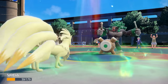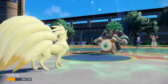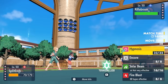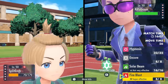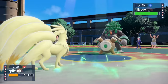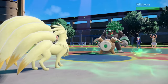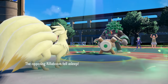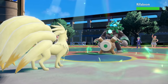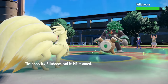Rillaboom actually goes for Knock Off instead, which gets rid of the Heat Rock — but it was already active when Drought went up, so I have eight turns of sun. Ninetales has Balls of Steel and is basically here to hit or miss. I'm thinking either Fire Blast or Rillaboom switches, but instead I go for Hypnosis because we go for those low-accuracy moves. It actually ends up working out — Rillaboom stays in and gets put to sleep. I also have a little bit of recovery from the Grassy Terrain.